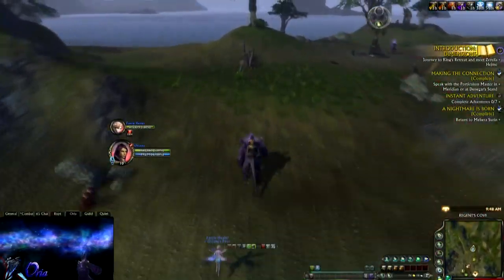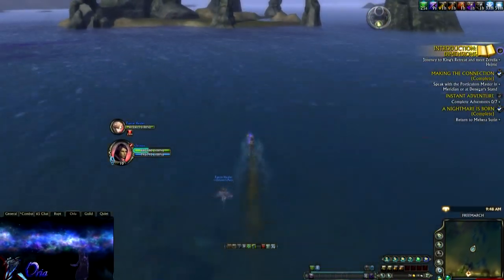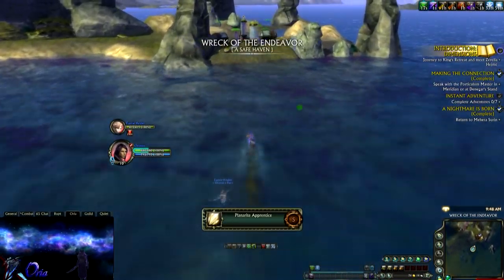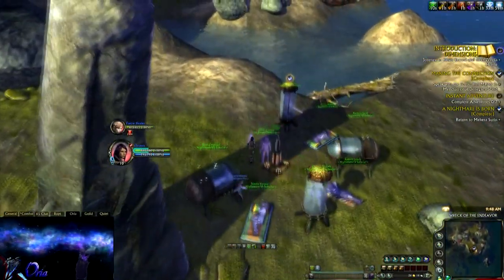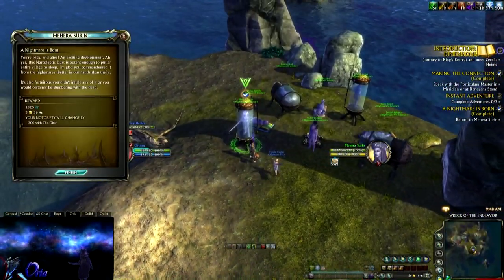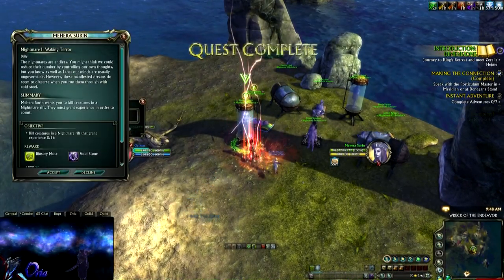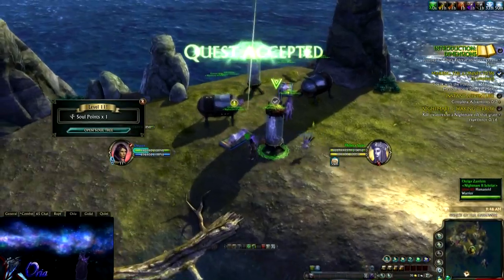Now that you have finished your quest, go back to the island to hand it in. After you hand it in, you will get your first daily quest. The daily quest you're looking for is Nightmare 1: Walking Terror, where you need to kill 16 quest mobs. You will also get another story quest called Rapid Eye Movement.